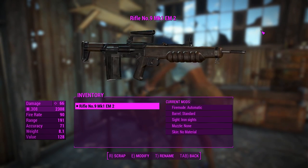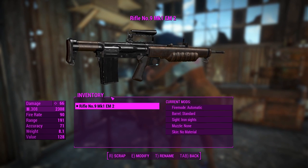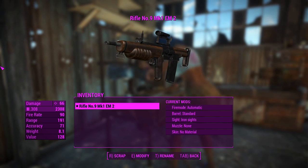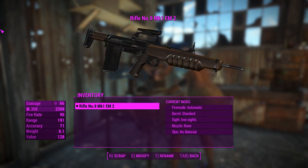G'day, this is Captain Noob, and this is a Rifle No. 9 Mk. 1 AM-2. I'll just be referring to it as an AM-2 for simplicity's sake during the video. What you get here is a somewhat customizable standalone rifle-type weapon with custom sounds and animations.